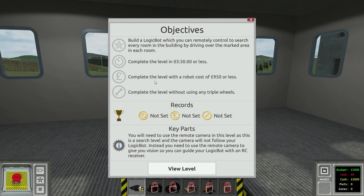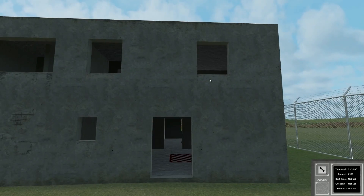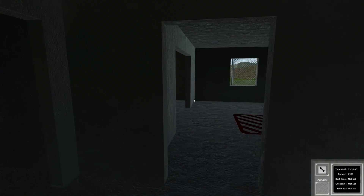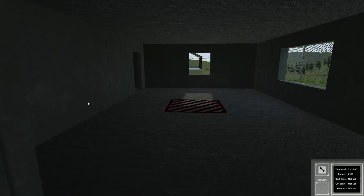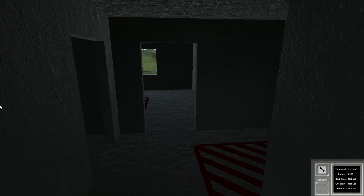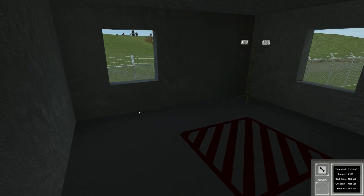Search every room, three minutes. Robot cost without using any triple wheels. So they give us that — pretty simple. We just have to go into this house and go into each zone, but it is remote controlled so there's no real difficulty. Do we have to go up the stairs at all? Oh, we do — holy cow. There are a lot of rooms to check.